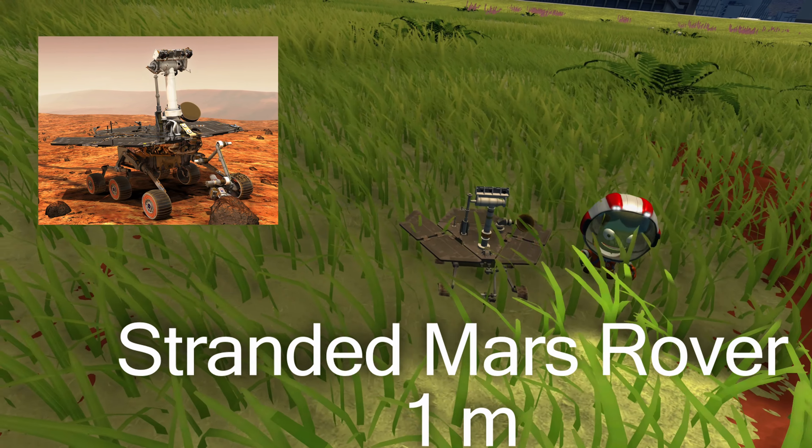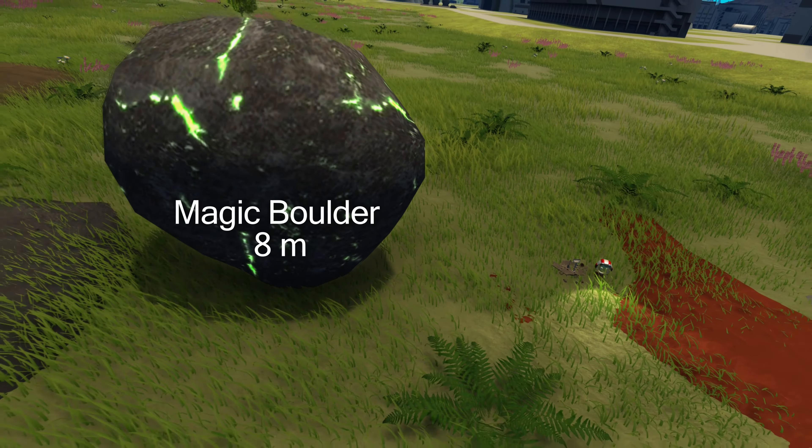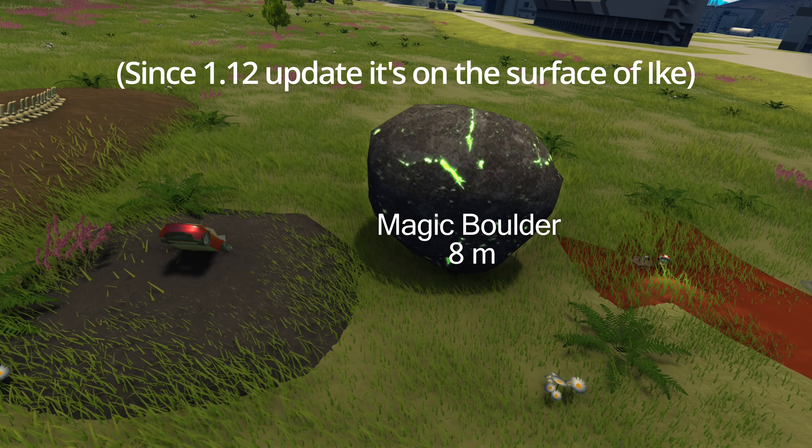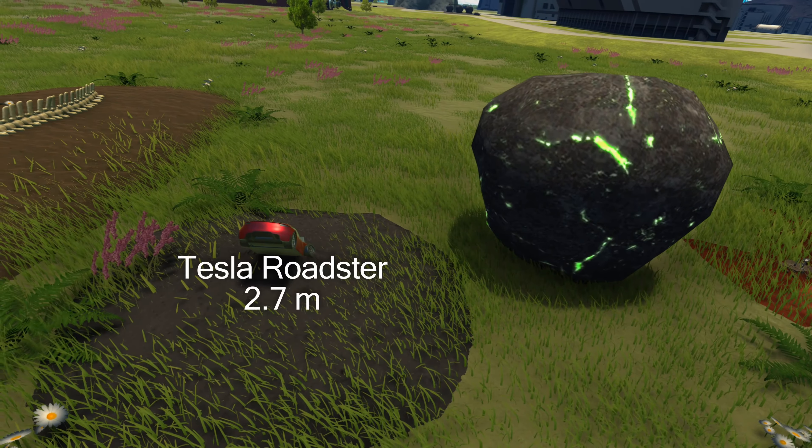Moving to something larger, we have to look at the magic boulder. It orbits Dres, the forgotten planet, where you can also find the crashed Tesla Roadster.